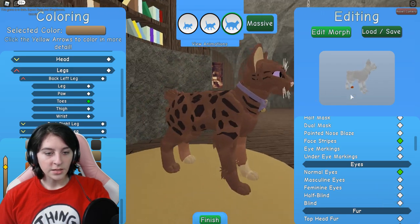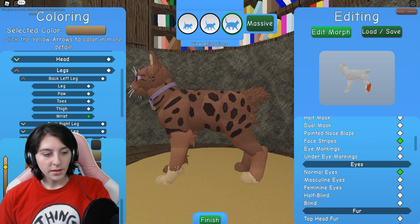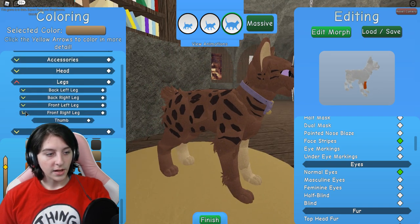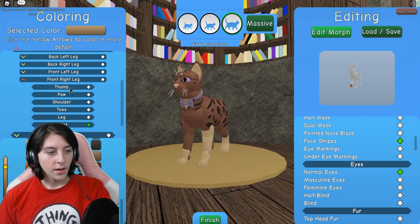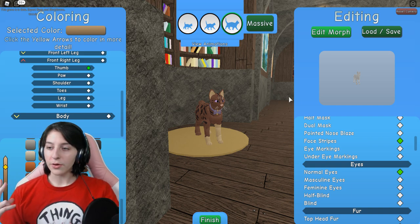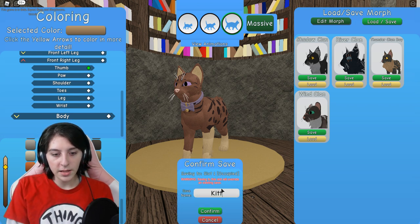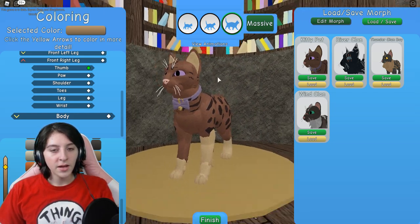I don't know what I made — it does not look good, I'm sorry. Let me go back to the left leg, wrist, and then front right leg — paw, toes, can't forget about the toes, and the wrist. Cannot forget about the thumb! Here is our kittypet 2.0, since we lost the other one. Can't say I like it as much as the other one, but it beats the previous attempt. Please save this time. Let me just put 'kittypet' — easy peasy. Thank you!